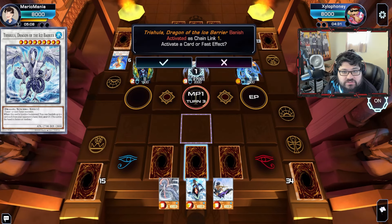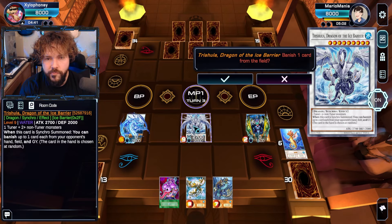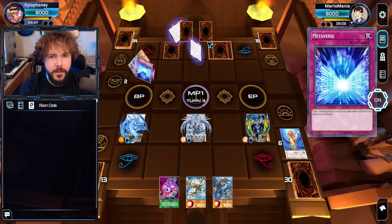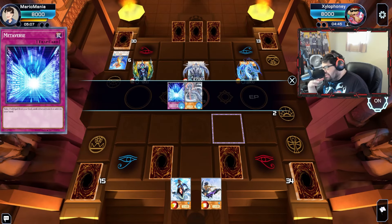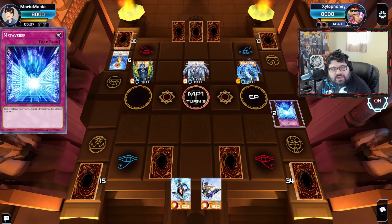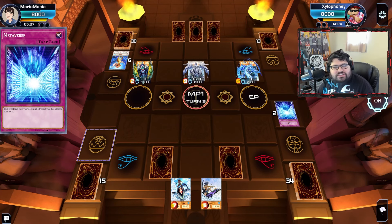Now I'm activating to banish. Let's go right down the middle. Metaverse — that's what I was worried about. The timing, because I knew if I activate Metaverse and put out a Field Spell, you were gonna banish the Field Spell instead. But if I don't activate it, I was hoping to activate it after you selected the target so I could have still gotten the Field Spell out, but timing did not allow me to.